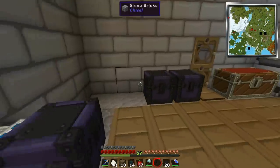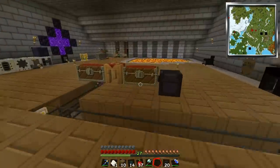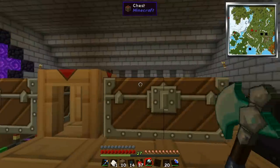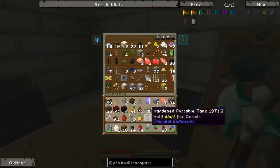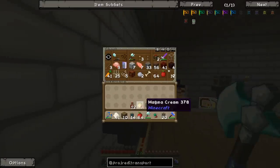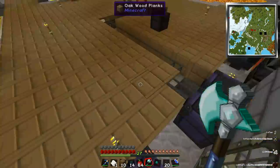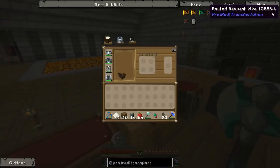It's pretty slow to begin with, but it does get faster and there are ways to upgrade it which I'll show you either in this episode or the next. I'm going to have a chest here for the valuable stuff, and then I think the rest of these chests I'm going to do something else with. I'll go back to that in just a second after I show you another core feature which is kind of from logistics pipes.